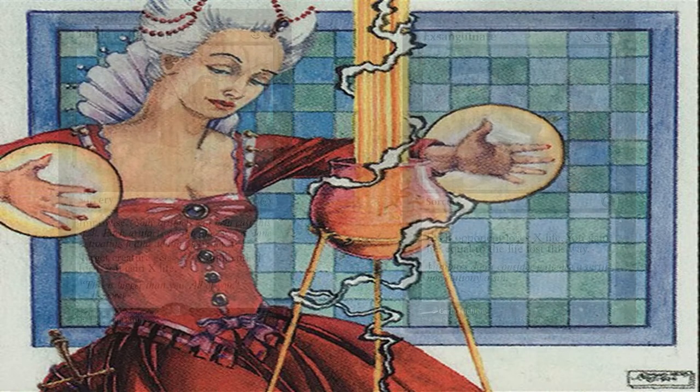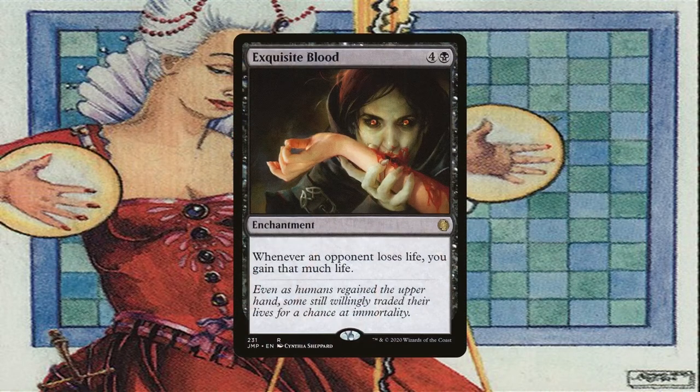A similar way to really widen the gap is with Exquisite Blood. Every time your opponents lose life or get damaged, you gain that much life. So whenever these symmetric pain effects affect everyone, so long as you survive, you can potentially gain thrice as much life as what you lost thanks to your opponents' pain. This is possibly the best card in the deck to deal with the group slug effects — you just have to make sure that you survive long enough for its effect to resolve.